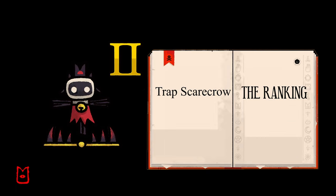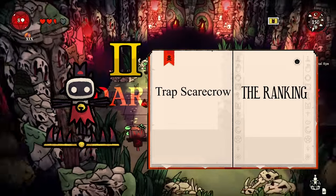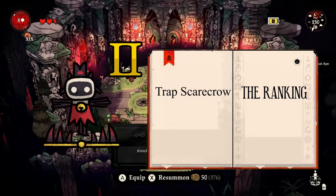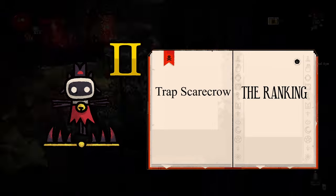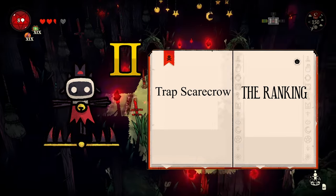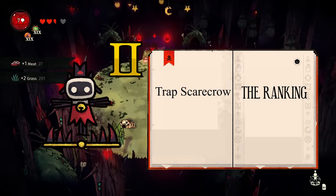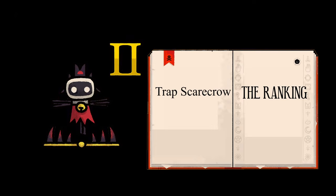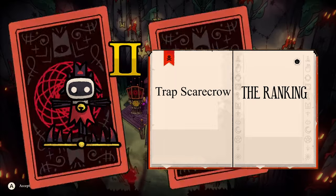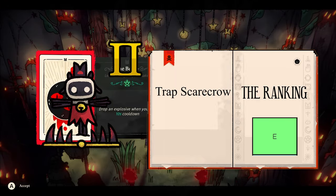The scarecrow prevents birds from stealing seeds from your plots. There is an upgrade that adds a bear trap to catch these birds — the traps can only hold one bird at a time, so it's not that crazy. To be honest, you will only need one scarecrow with a trap, and the rest can just be regular scarecrows. E tier.